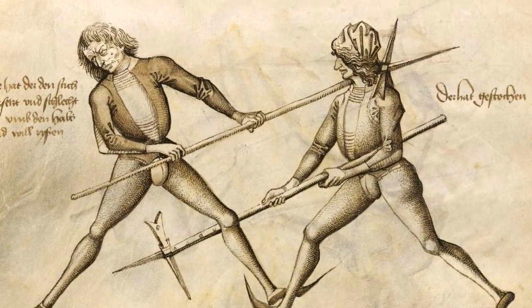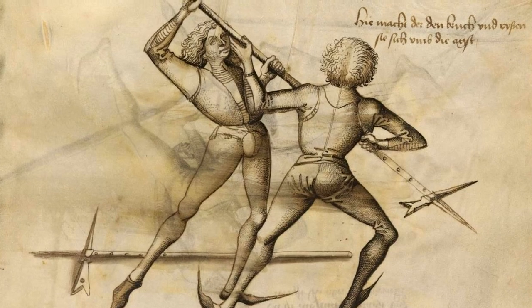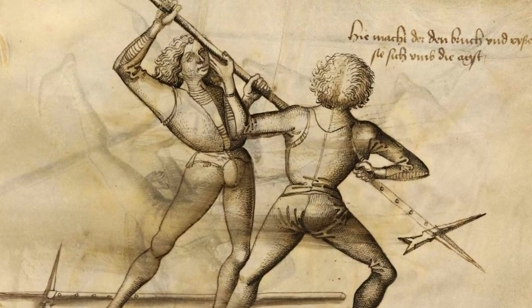Tollifer's next play again looks at a neck hook, but this time on how to counter it, followed by a counter to that counter.